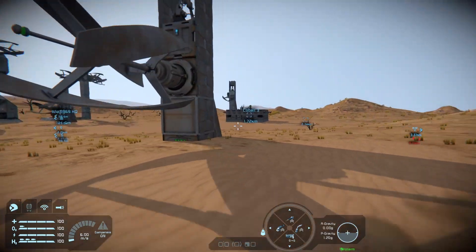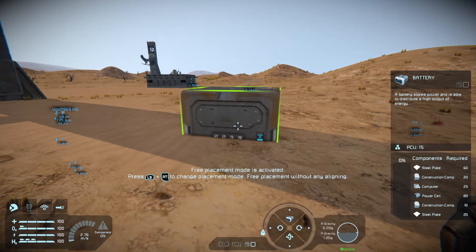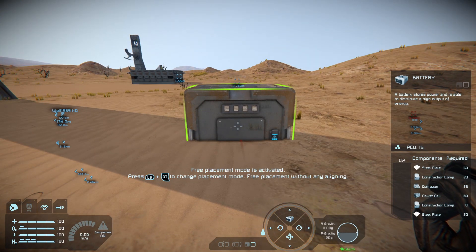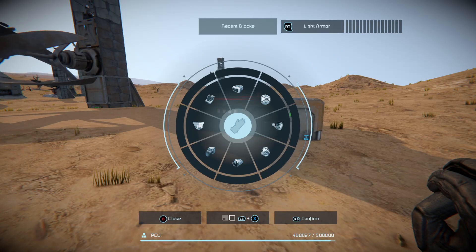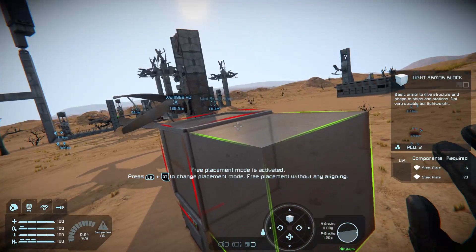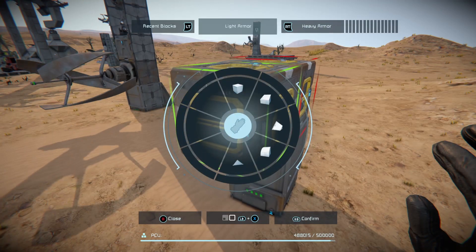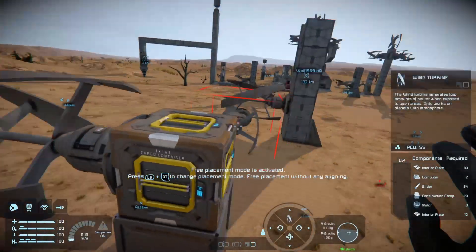I'm here today to quickly show you how to build one of these that will work with lightning. First of all, you start off with a battery — make sure the battery is in the ground because this grid needs to be grounded. Then you put an armor block on top of the battery, and on top of that armor block you want to put a cargo container. Then to keep the battery powered we're going to add a wind turbine.